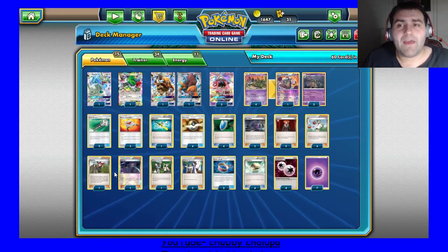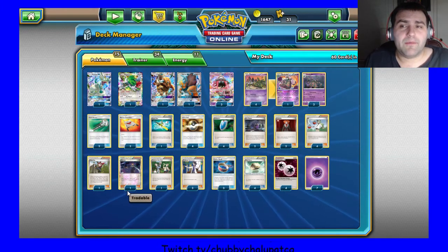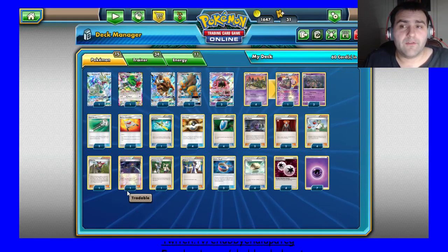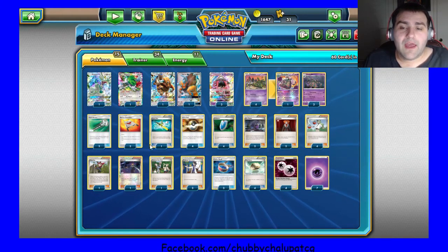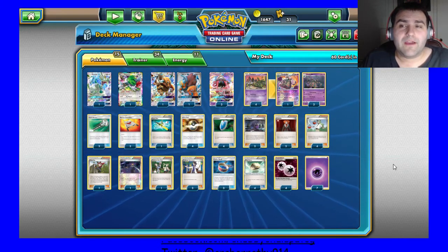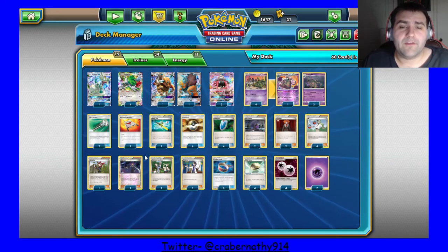So I think overall something like Olympia, Escape Rope, or Switch — something other than Floatstone that you can just retreat out of a situation, get out of an ability or a lock — is a good idea. And everything else is the same; I don't play 8 energy anymore, I only play 7, making room for the Olympia. It kind of gives you a Switch card instead, which I felt was worth it especially since you play Super Rod.